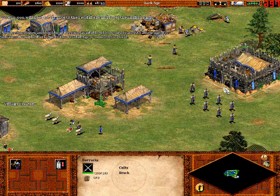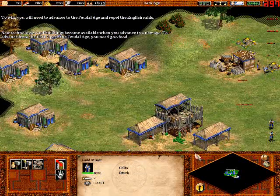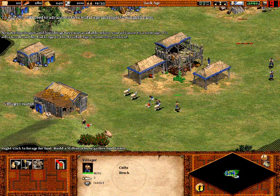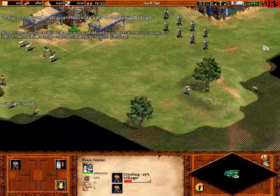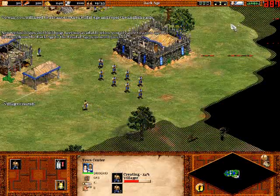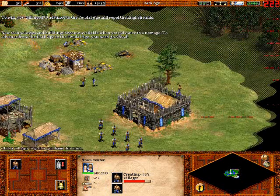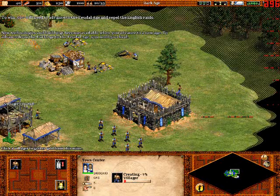Those are the two primary resources to focus on early in the game. Once you're near the Castle Age — when you're in the Feudal Age but nearing the Castle Age — it's really important to throw in a few villagers to mine some stone, so you're ahead of the game once you reach the Castle Age. You can just build the Castle, get some walls going to protect yourself, and keep getting wood.